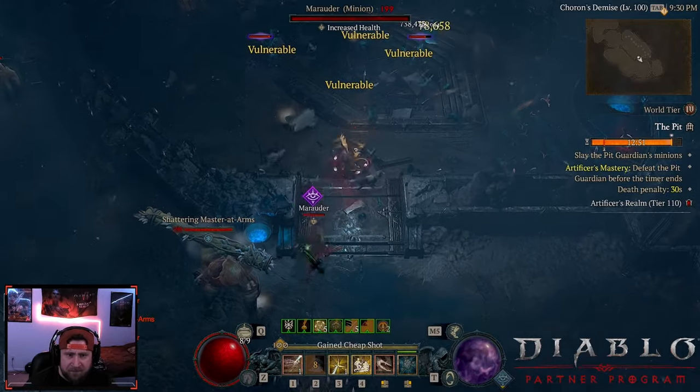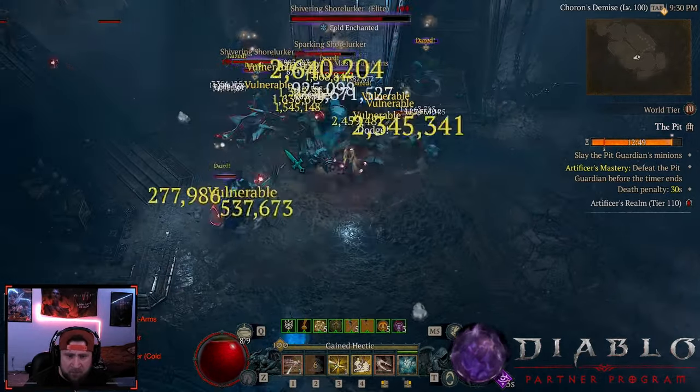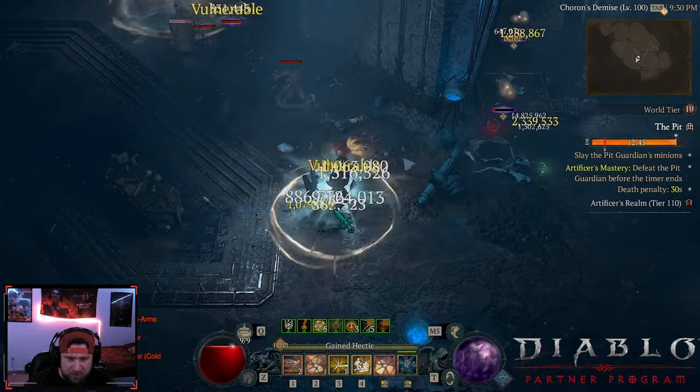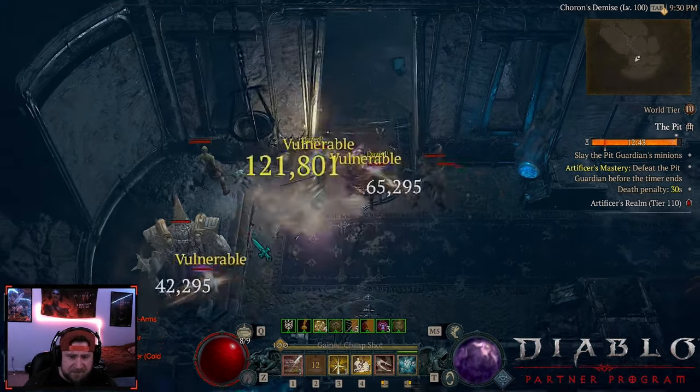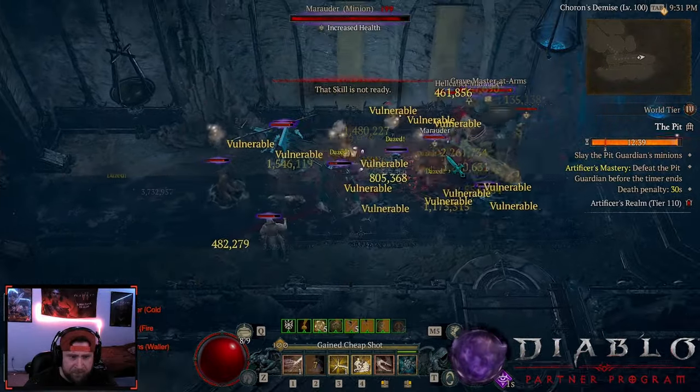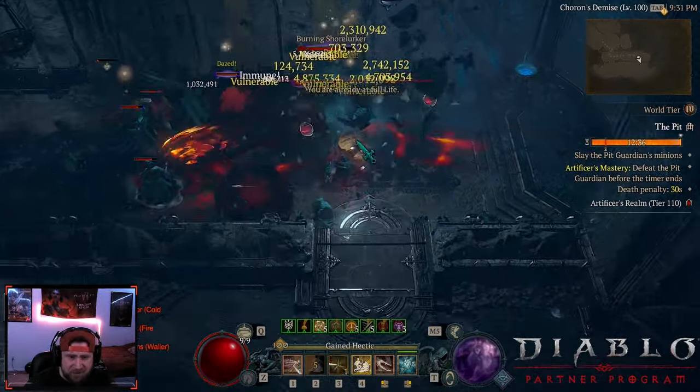I could be mistaking the shadow damage for Heartseeker damage, but I'm trying to catch it. I think both the Heartseeker and the Doom Bringer come up as white numbers, so I'm trying to distinguish them.